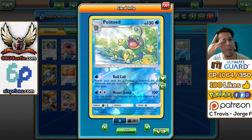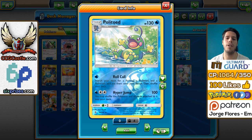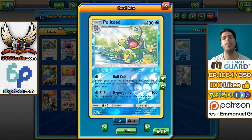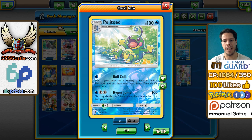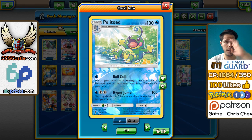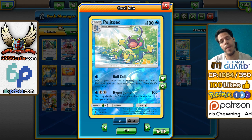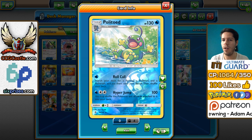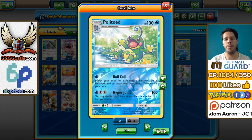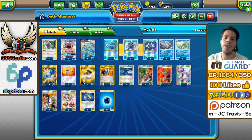Politoad has an ability called Roll Call, which reminds me a little bit of Frogadier's Water Duplicates. You search your deck for a Poliwag, a Poliwhirl, and a Poliwrath and put them onto your bench. I love the name Roll Call, and Politoad is one of my favorite Pokemon. Back in high school and middle school, my name Pablo — Paul in English — led my friends to call me Poli, so Politoad and the whole Poli line have a special place in my heart.